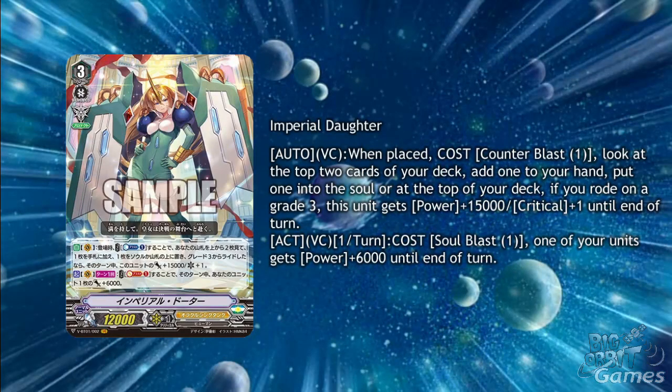Our second VR for the set is Imperial Daughter. She has a Protect Marker and her first skill is Auto Vanguard Circle when placed, cost Counterblast 1, look at the top 2 cards of your deck, add one into your hand and put the other into the soul or the top of your deck. If you ride a Grade 3, this unit gets plus 15,000 power and plus 1 critical until the end of the turn. One Counterblast really isn't a big cost for all of that.